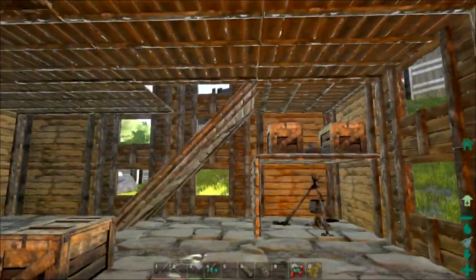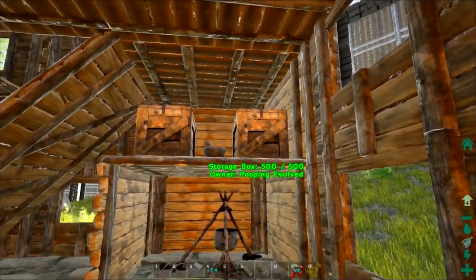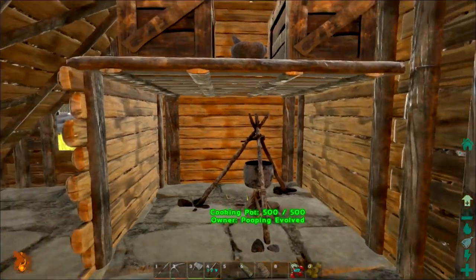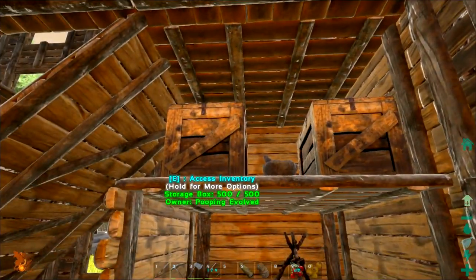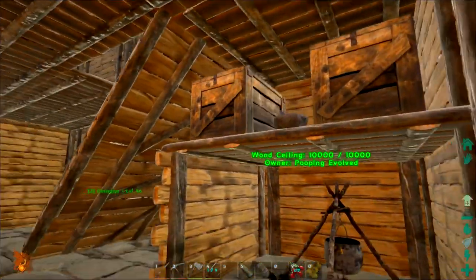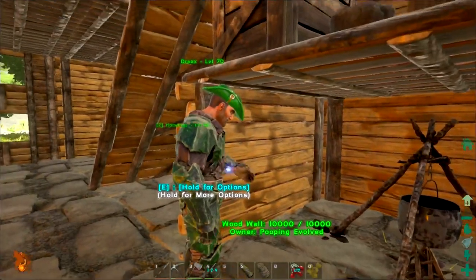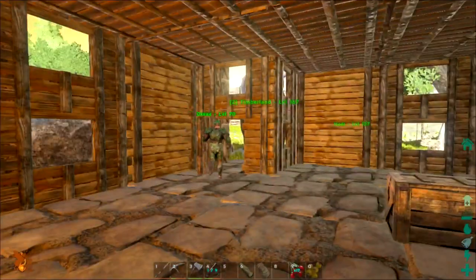Alright guys, we're back. I made a little improvement to the house. This is where I'm going to be cooking my dyes and everything I need — basically my little cooking setup, my pantry so to speak. Boxes up top, my mortar and pestle, and my cooking pot. It's not exactly a Cajun kitchen, but I do what I can.